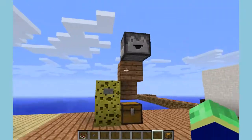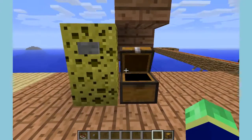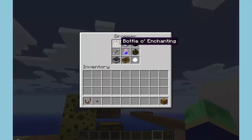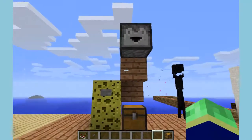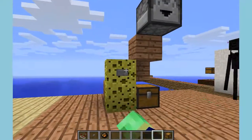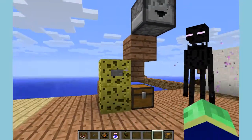The next new block is the dropper. You craft it with cobblestone, a piece of redstone, and a hopper in the middle — you get a dropper. It works just like a dispenser, sort of, except when it drops any special blocks, it won't shoot them — it'll just drop them.